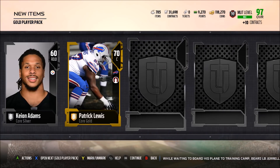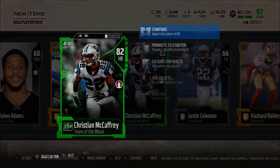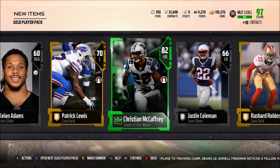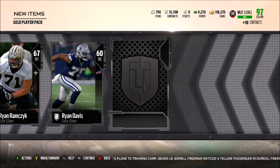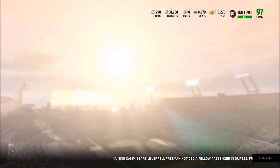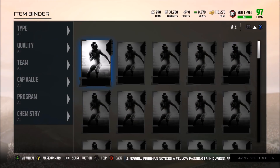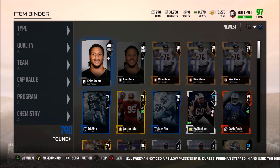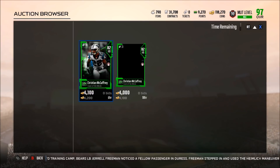We got an 82 overall Christian McCaffrey - 87 speed, 90 acceleration - they really did not juice him at the beginning of the year. Unfortunately did not pull anything too good. We can check how much that McCaffrey is going for, and then head over to Muthead to find the new limited time cards - Oliver Vernon and Marcus Mariota.